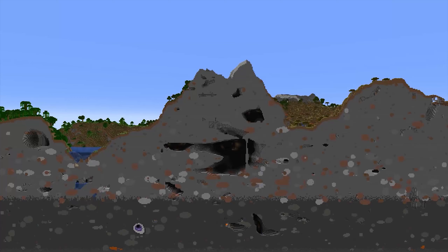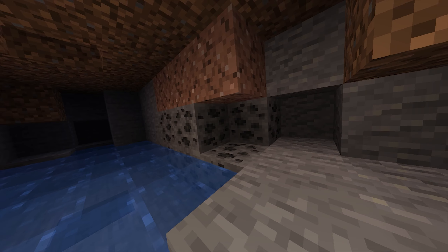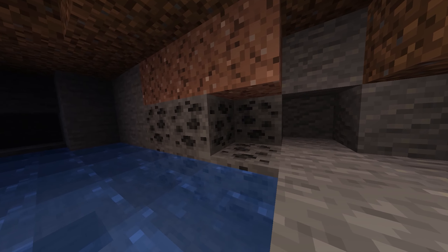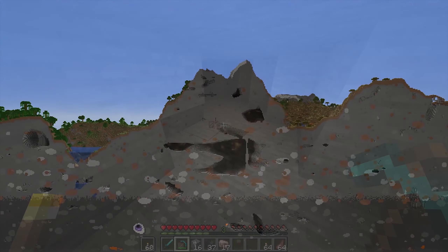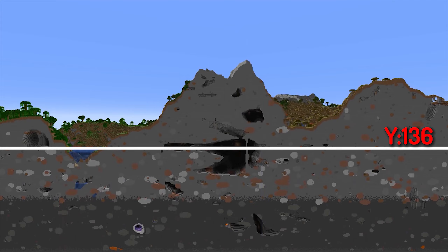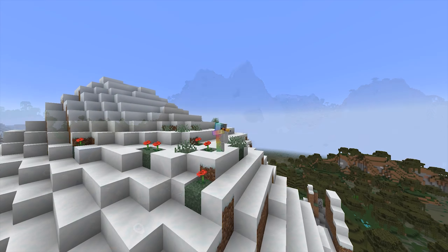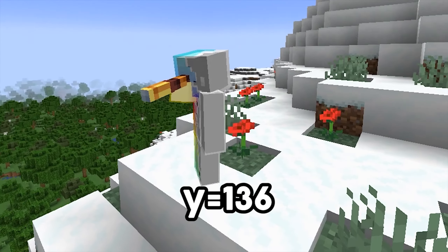Coal also has two batches, one of them being between Y 0 and Y 190, but with reduced air exposure, meaning you are best off strip mining at Y level 95. The other batch has a range of Y level 136 to Y level 256, meaning the most common level would be up in the mountains at Y level 136.